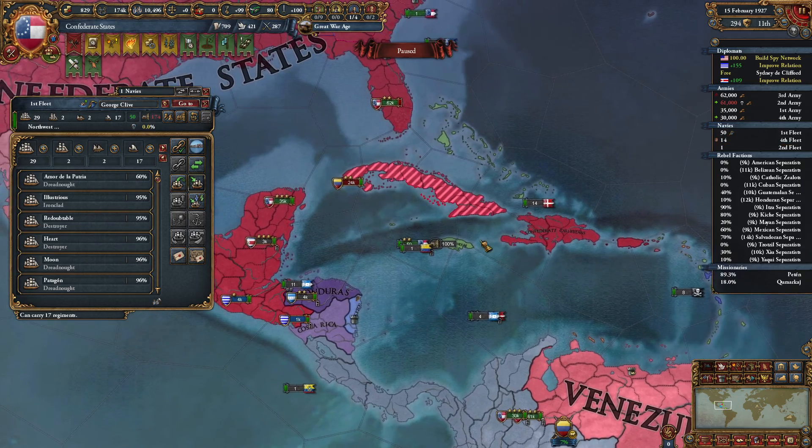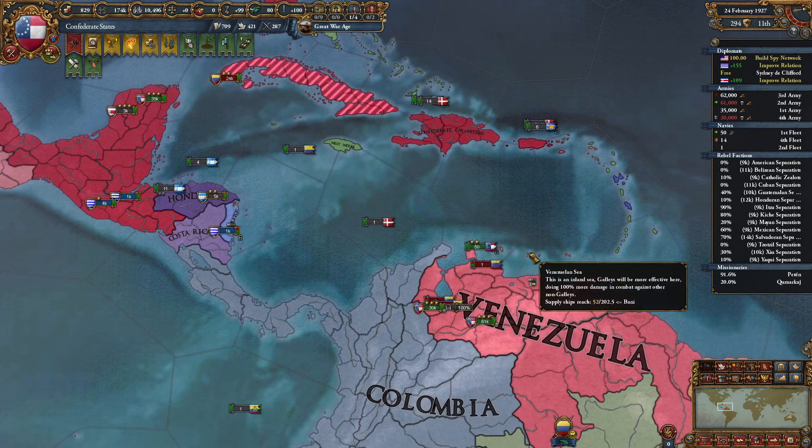Where's this stack? There now, go blockade their capital. I don't know where their navy is, but it should be fine.